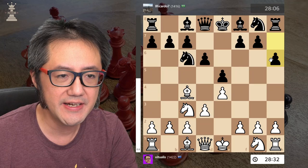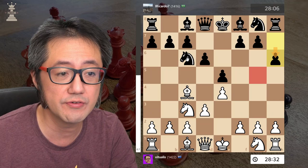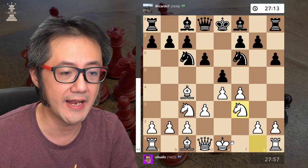They now push their H-pawn, which is a fine move, obviously trying to defend the G5-square. It's a little bit slow, so black is playing conservatively, and this now allows us to very safely push F4. They develop their other knight — that's fine — our knight goes behind our pawn.